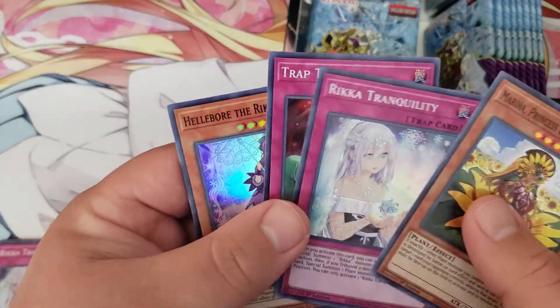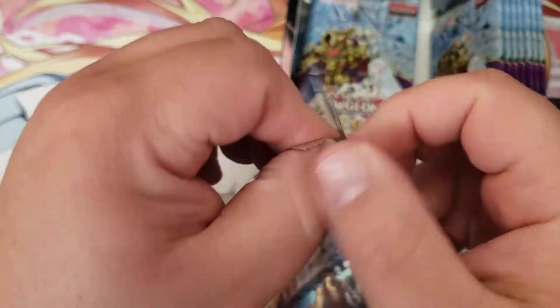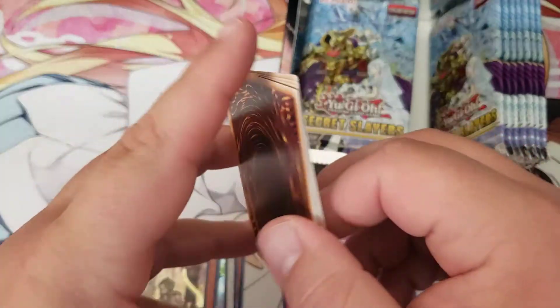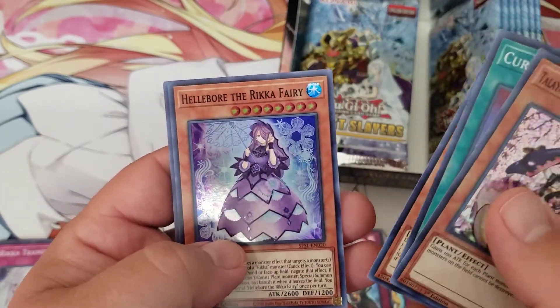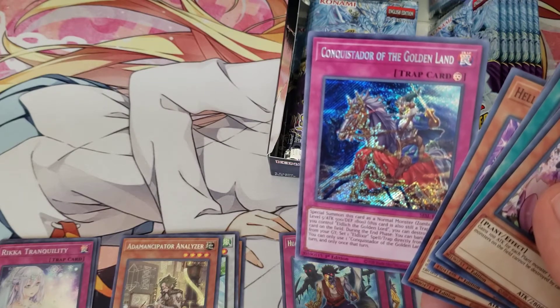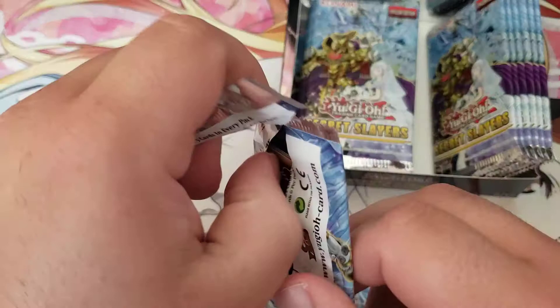For the sake of this video I'm just going to put the Secrets in piles and skip sorting the Supers as well, save some time. Next pack: Cherry Blossom, Edlin, Guardian, Rika, and Conquistador — not too bad. We're at the halfway point on the right side, so about one quarter of the way through the box.